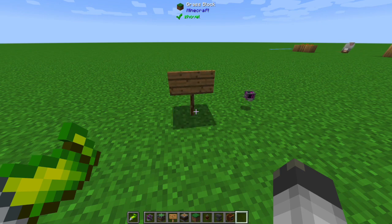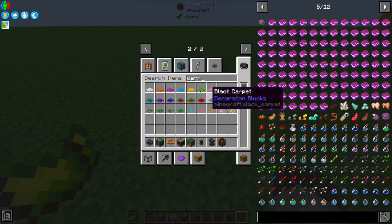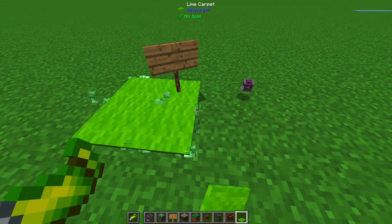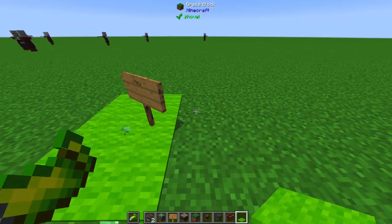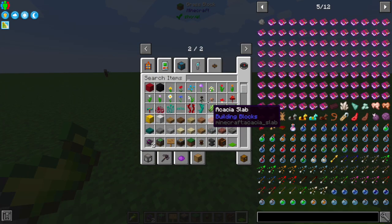Wait, can I get some carpet? Yeah, you can cover up the blockiness so that you just have a spinning sign.